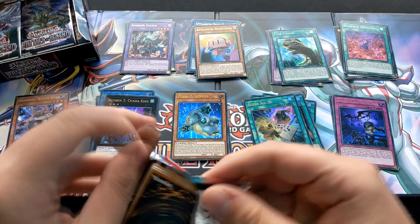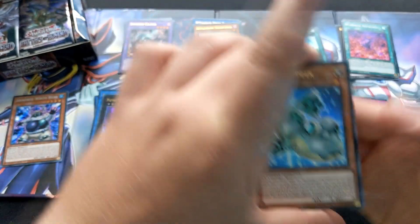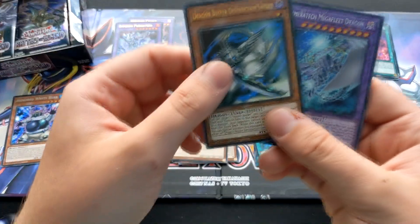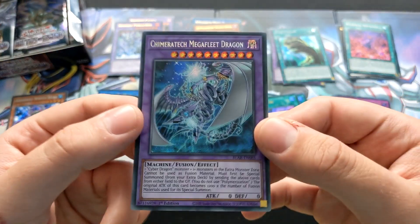Not bad at all — if I can get a playset of that. Another Format Skipper — can we get a playset? Galaxy Worm, Invoked Pogatrio, Dragon Buster Destruction Sword, and Chimeratech Mega Fleet for the secret.